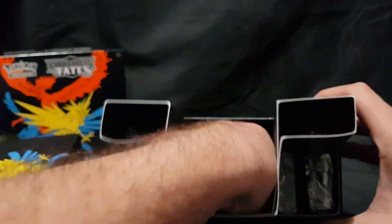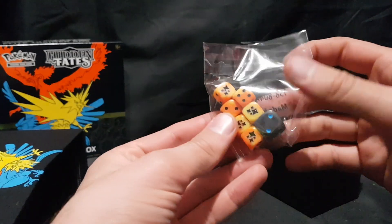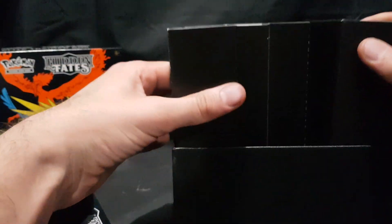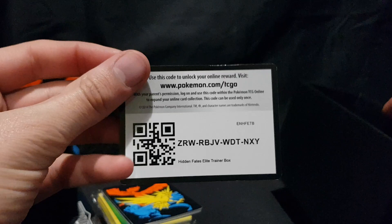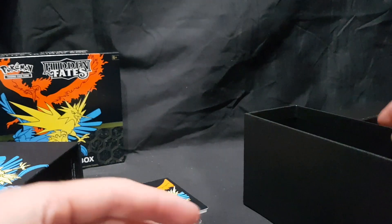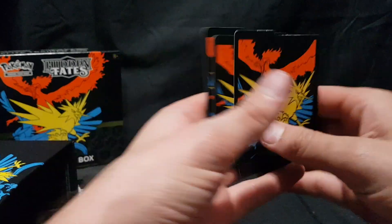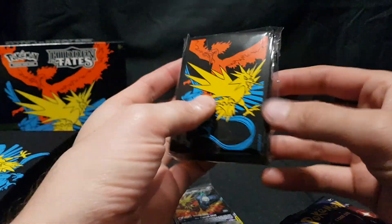Open up the box. First up we have the Tag Team and Damage Counters. Here we have the six different dice and the other competition legal die as well. Here we have the code card for anyone interested. We have the dividers to help store inside the box — very beautiful artwork. We have a packet of Energies — no need to open that. And we have the sleeves, with more beautiful artwork on those.